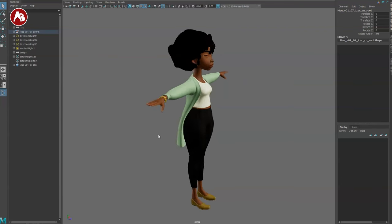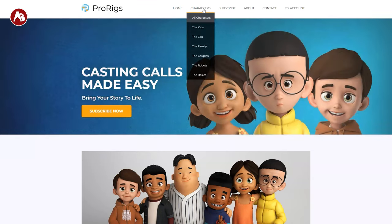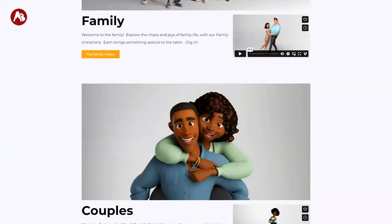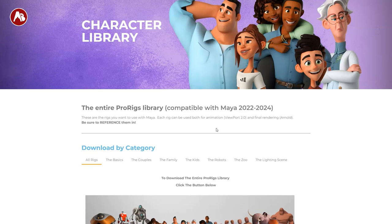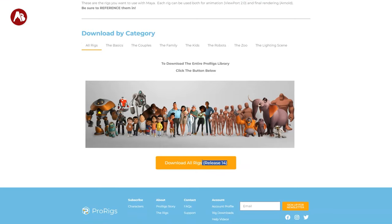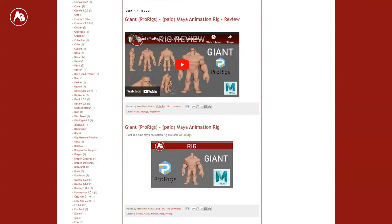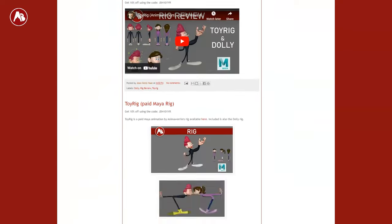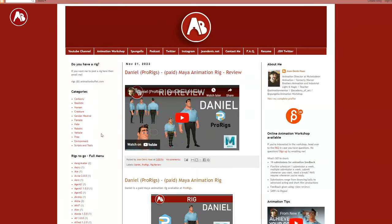Welcome back to On a Rig Review. Today I'm going to take a look at May from ProRigs, which you can find on the ProRigs site. This is the couples version, and I am using the compatible 2224 version, release 14, opening this in Maya 2022. I'll put that on the iMHPF site where I do walkthroughs of a bunch of rigs — feel free to let me know if you have a rig you want me to go through.